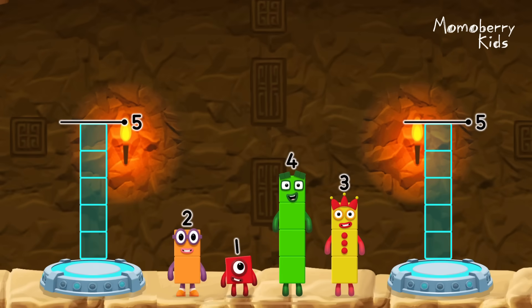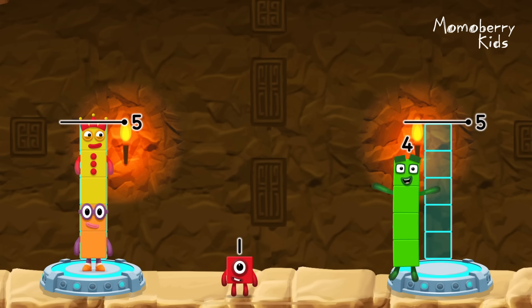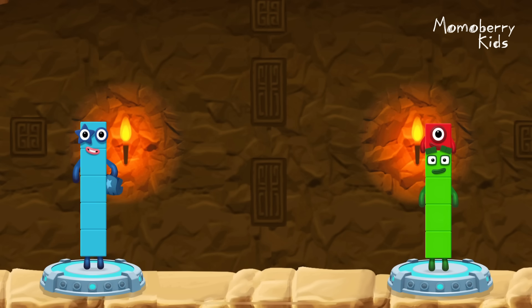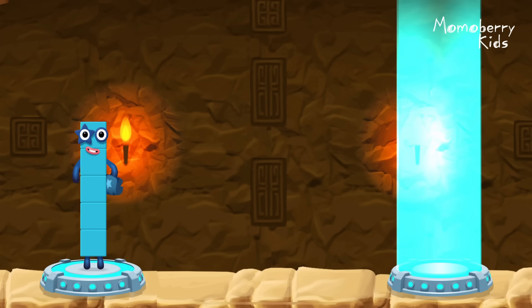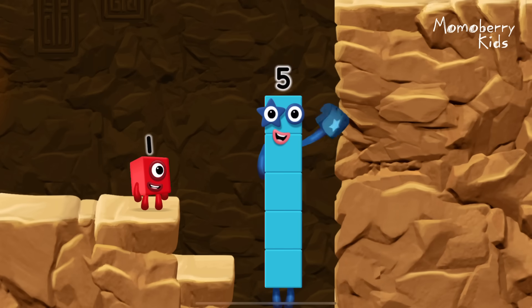Share the number blocks evenly to make two groups of five. Five. Two. Three. Four. One. That's right. Two plus three equals five. Four plus one equals five. Five equals five. Five. High five. Yes, you got it.